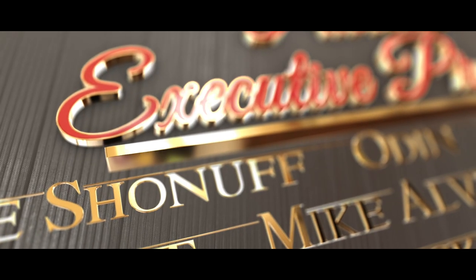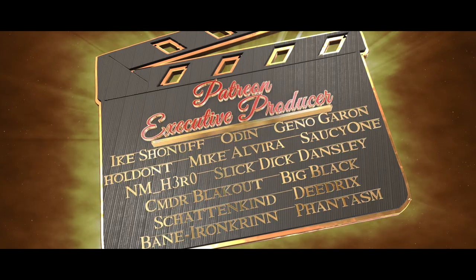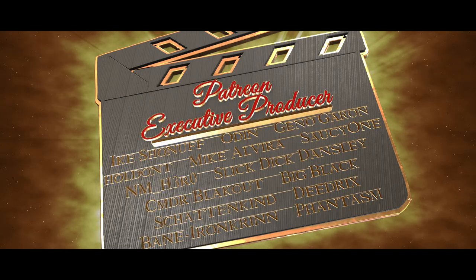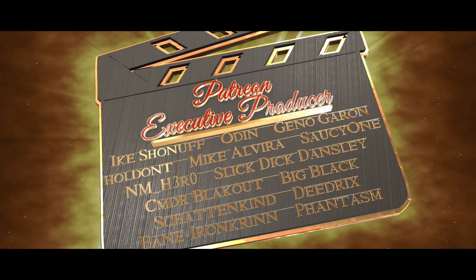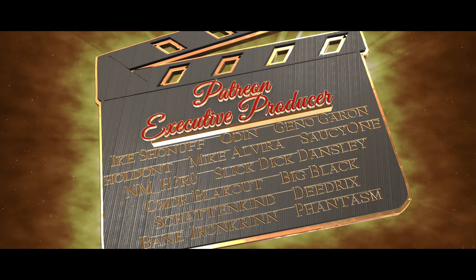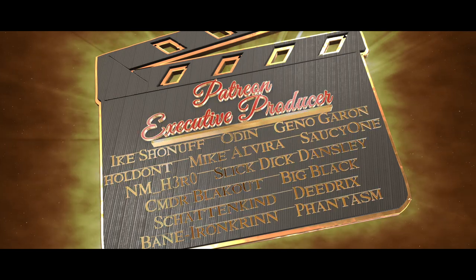And one more thing — big Leviathan-size shout out to the 14 wise men, AKA executive producers in the building: Odin, Red Jello Deluxe, Geno Guerin, Corvette Esquire, Villainous Maximus, Mysterious Mike Alvira, the Saucy Flossy one, Slick Dick Densley, Pencil Thin Mustache Man, NM Hero AKA No Monitor Necessary, Commander Ride Out Blackout, Big Black the Tailstar Ranger, Shot and King the Shadow Fiend, Diedrich's Most Def, Dane Ironcreen, and Phantasm AKA Mo Man X. Much love, Vixx — you are appreciated.